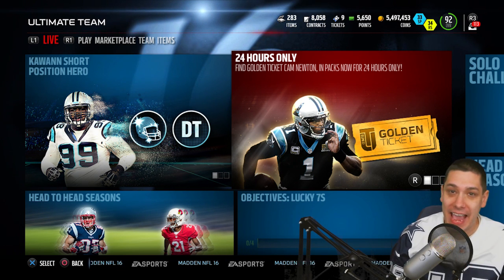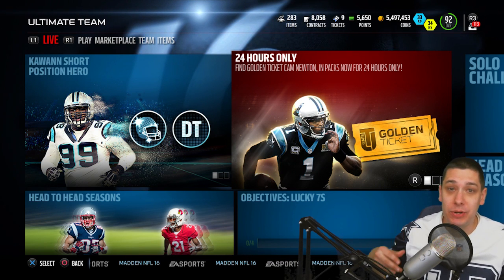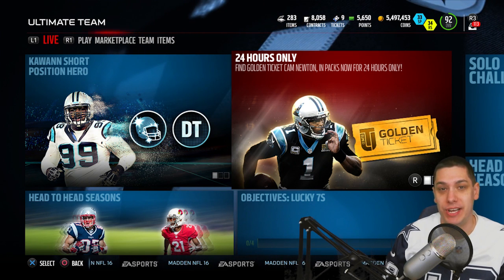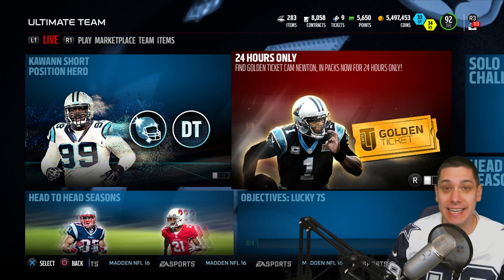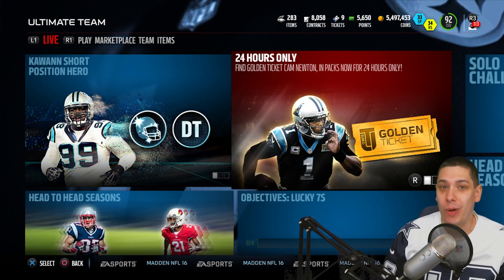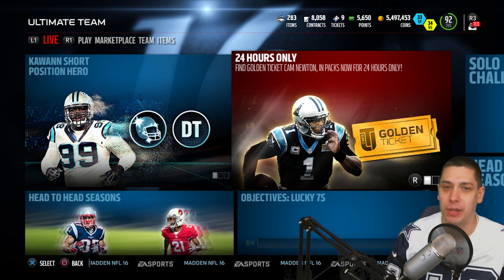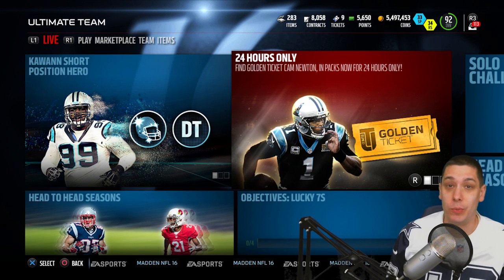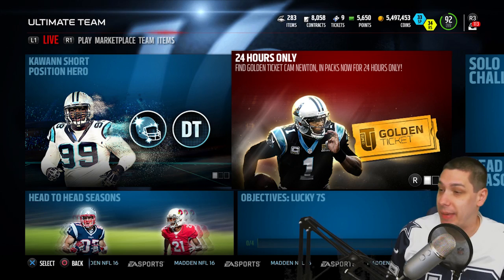Today we have Cam Newton in packs — well, he's in packs for like another 40 minutes at this point. I'm going to be doing another pack opening video today trying to pull whatever golden ticket comes out today. I don't know what it's going to be. I've heard it might be Antonio Cromartie, and if it is, we could be talking about a pretty ridiculous cornerback card — probably quite better than the Trey Wayans and arguably better than Deion Sanders because he'd probably even have a little bit better block shedding, as ridiculous as that sounds considering how bad Cromartie is against the run.